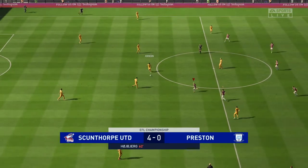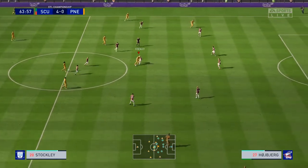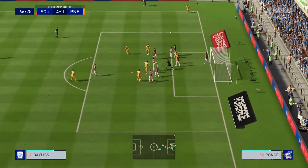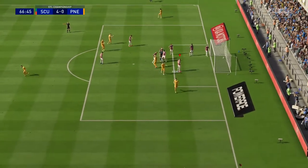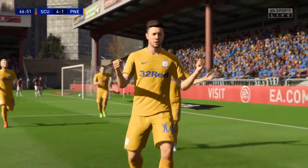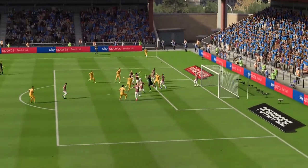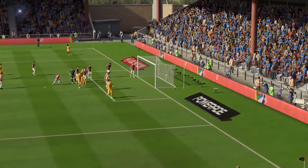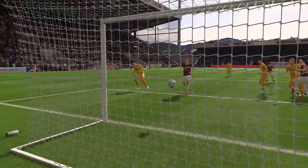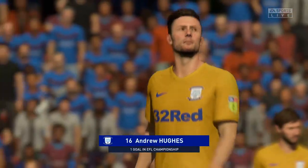Preston kick off just after the hour mark — absolutely steamrolling over them. A corner for Preston at 66 minutes. We come out for it — it's scuffed at the back and it's a defensive mishap: our goalkeeper comes off the line too early and we've gifted a goal to Preston. On the replay: Johnson puts the corner in, the keeper comes out to punch and completely misses. Defenders try to head it out but it falls luckily at the back post for a Preston player and goes into an open net. The goal comes to Andrew Hughes in the 67th minute — his first in the championship.